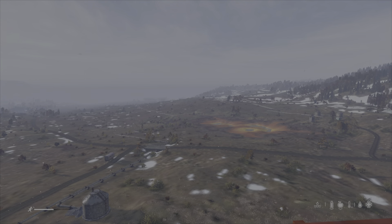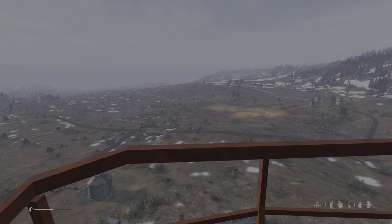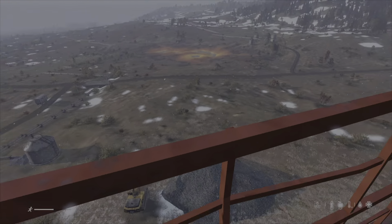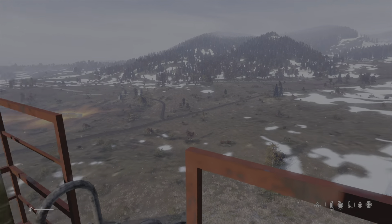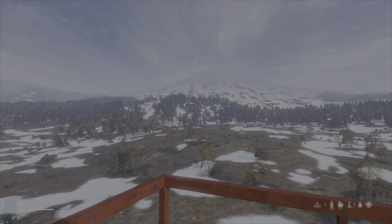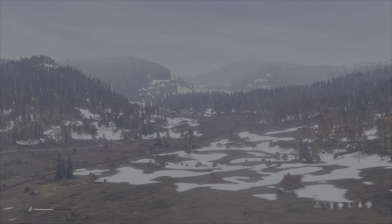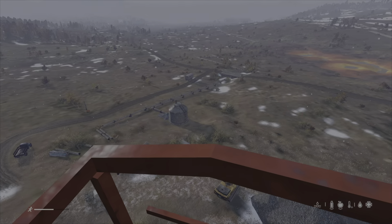Welcome back to DayZ Sakhal and welcome back to my miniseries Points of Interest. Well, where are we? We're up the geothermal valley, of course — we're on the geothermal well head. This is at the top of the valley; there's the volcano up there, the stretch is up there, and there are a couple of little houses and things. This is ultimately the end of the geothermal valley.